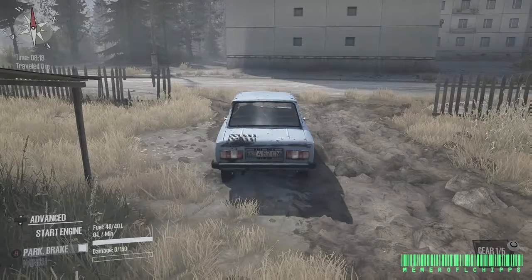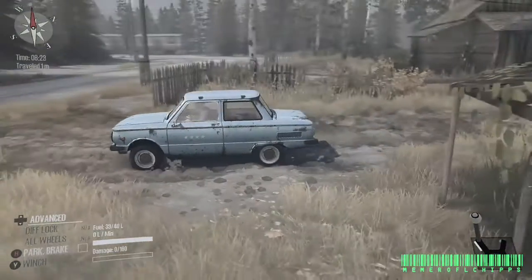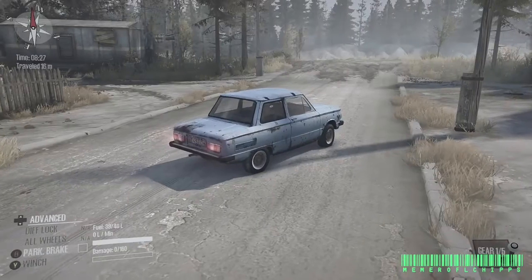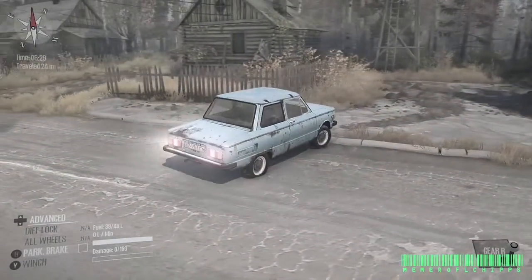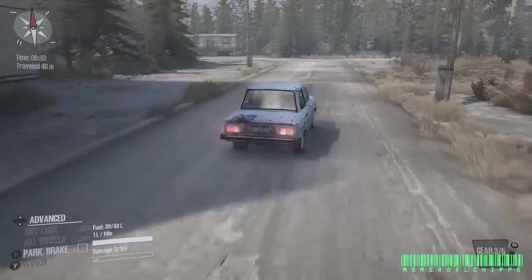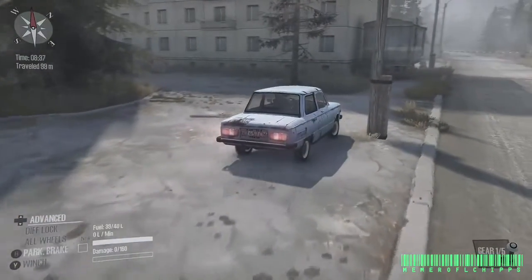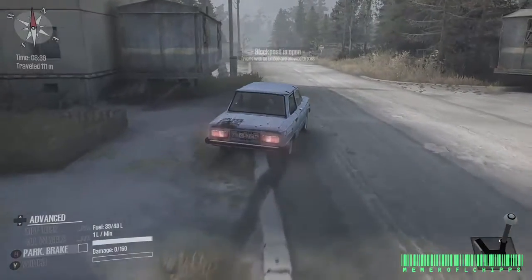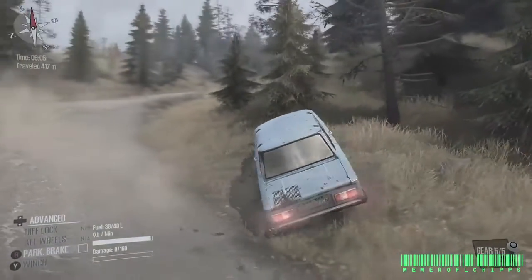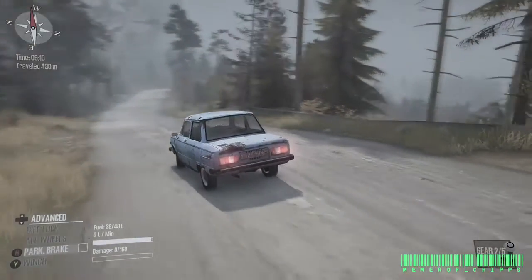This is my favorite vehicle in the whole game, and I'm sad that I can't just spawn in with it — you have to find it on the map. This is one of the maps I think it always spawns on, and it drifts like a champ. This car is so much fun to drive. It's only rear-wheel drive — no diff lock, no nothing. Tokyo drift... got a little out of control there, but still fun.